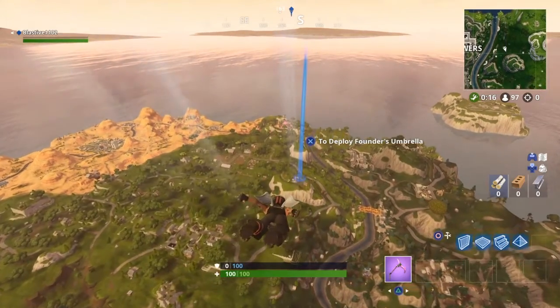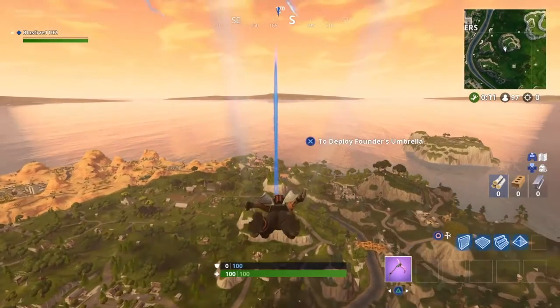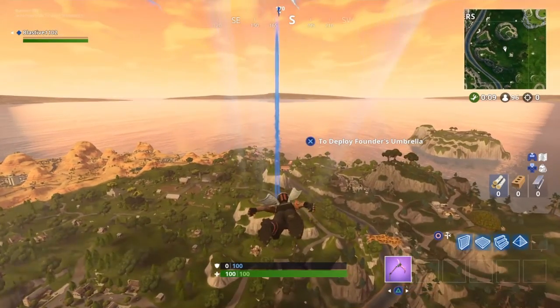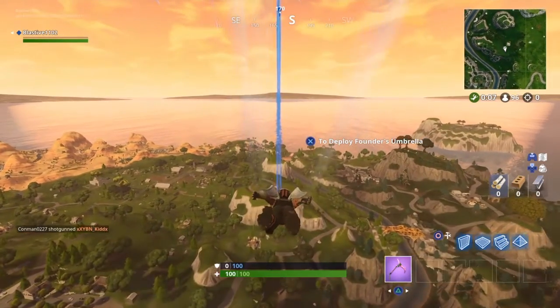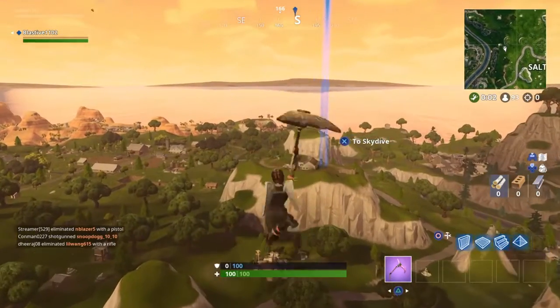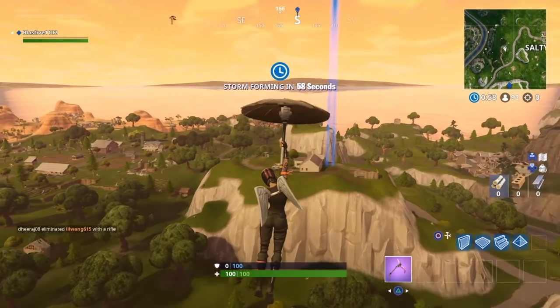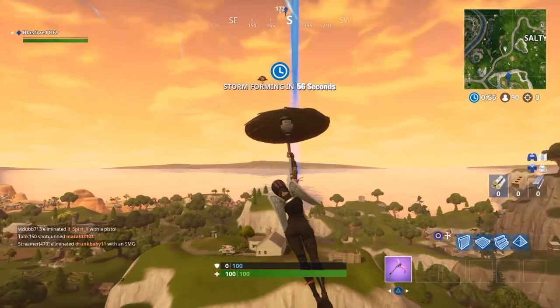The treasure map at Flush Factory is going to lead you here, on top of this mountain where the little houses are. I'm not really sure what to call it or how anyone ever built a house up there, but we're going to land here. As you can see, it's going to be on the little patch to the left.